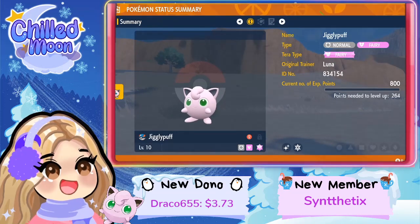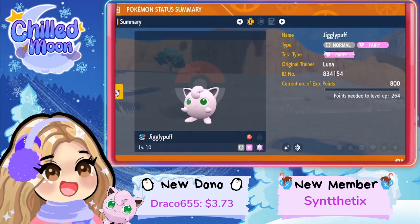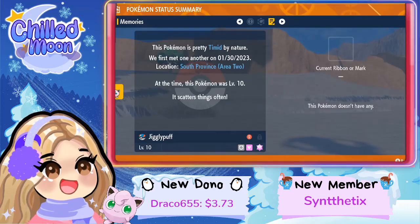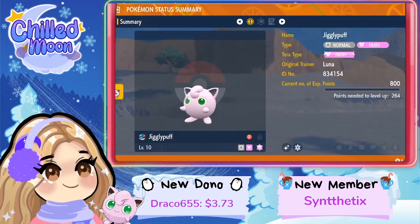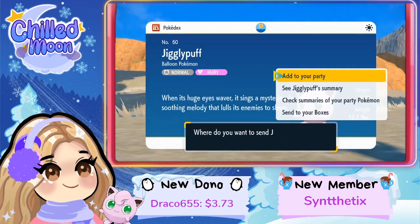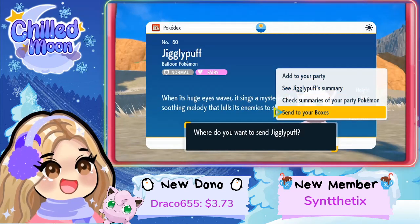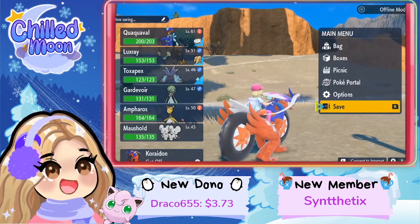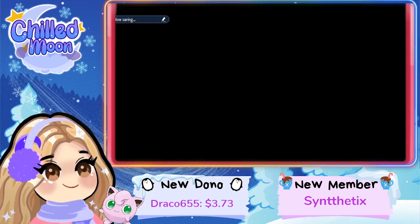Normal Fairy type — shiny Jigglypuff, let's go! This Pokémon is pretty timid by nature and it was found in South Province Area Two. So there you go, that is my shiny Jigglypuff, and I caught this one in the area of Cortondo West.